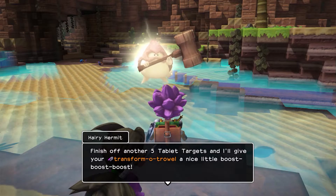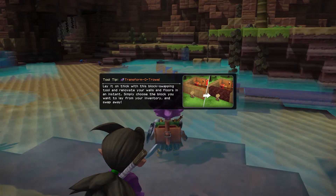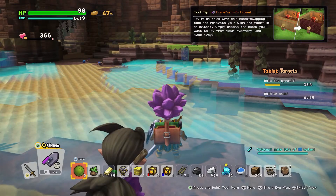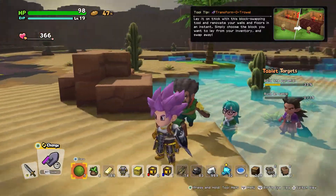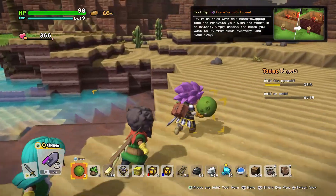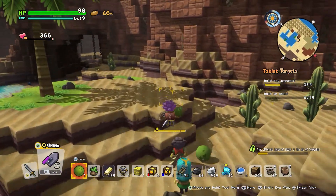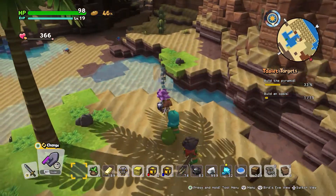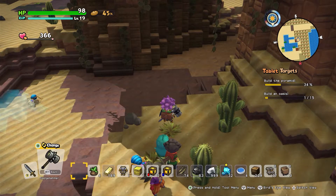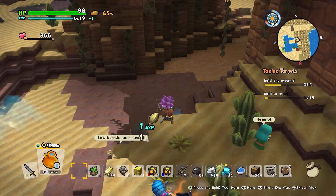Lay it on thick with this block swapping tool and renovate your walls and floors in an instant. Simply choose the block you want to lay from your inventory and swap away. That sounds amazing. Let's throw down some of our worm food here. I'm going to pour a bit more water just because I want it to actually look better.